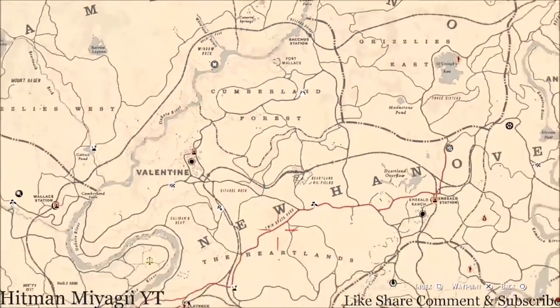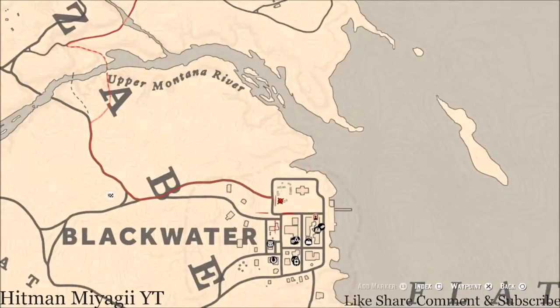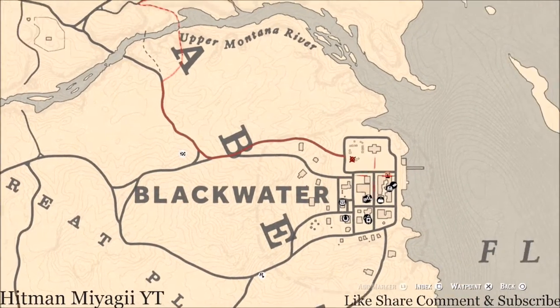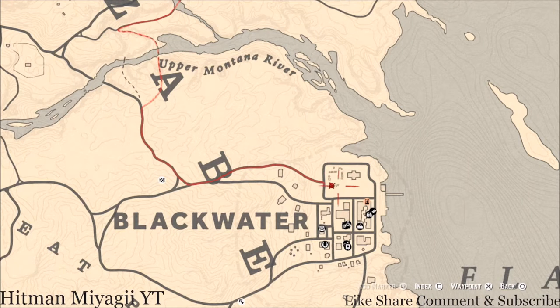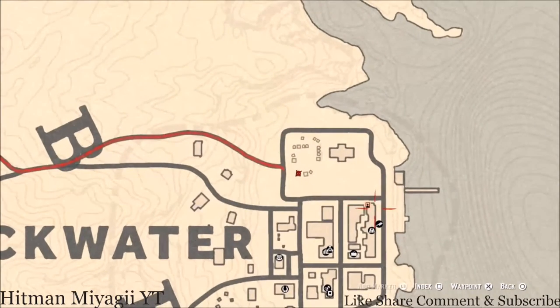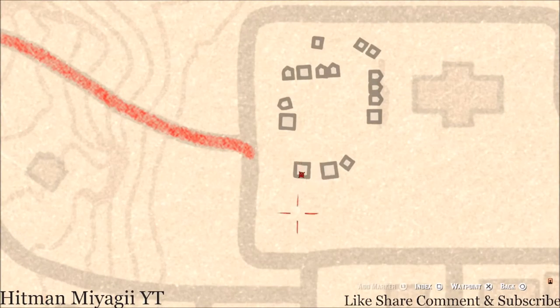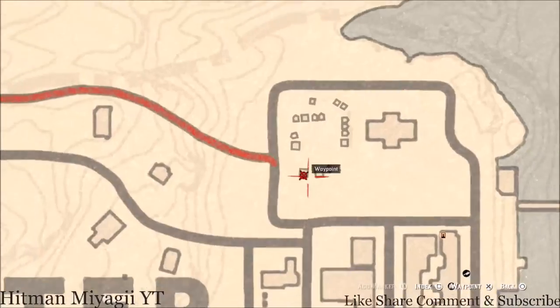The next thing I want to tell you guys about is the Caribbean Rum antique alcohol bottle, which today is inside of Blackwater. If you really want to get this one, or if it's part of collecting all the antique alcohol bottles, just fast travel to Blackwater and go into this first tent here. Go all the way to the back — right about here on a crate or a barrel at the back of the tent — that's where the antique alcohol bottle sits.